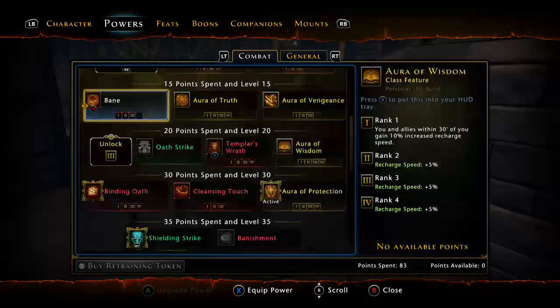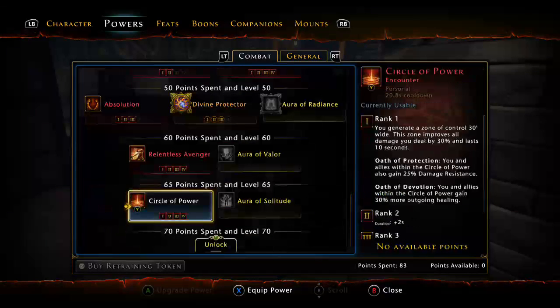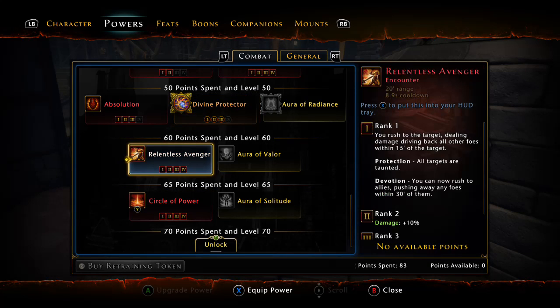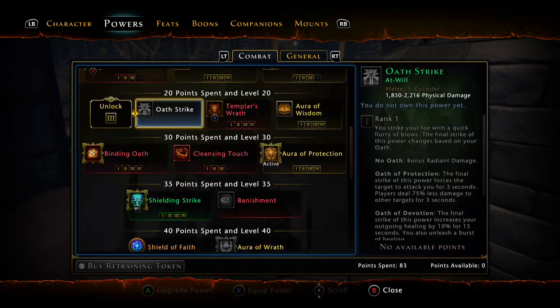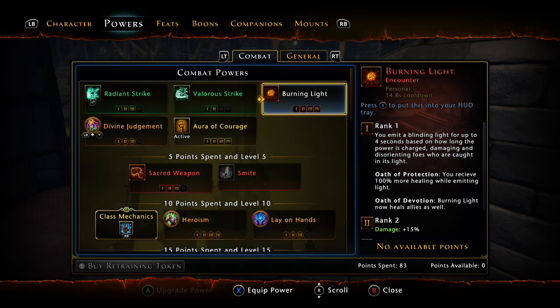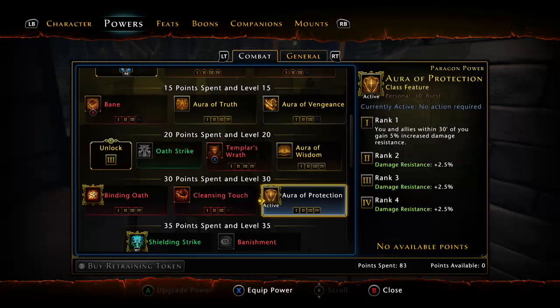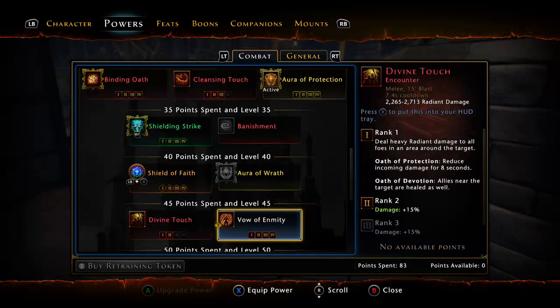For encounter powers, these swap around depending on the situation. The big ones I use are Templar's Wrath, Bane, and Circle of Power. When running tier one and tier two dungeons like Shores, Elo, Kessels, or Temple of the Spider, I'll switch Circle of Power for Relentless Avenger or Burning Light depending on group composition. When running solo dailies, I'll use Sacred Weapon, Burning Light or Relentless Avenger, and Vow to maximize my DPS and get through things quicker. With this build you will be able to do your dailies no problem.